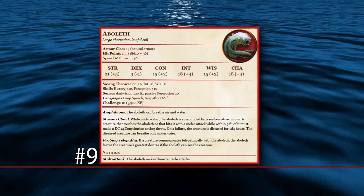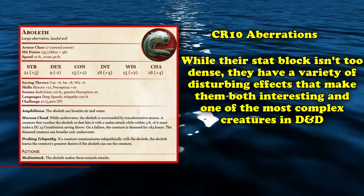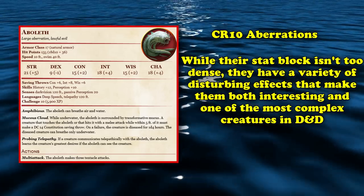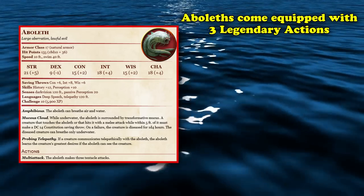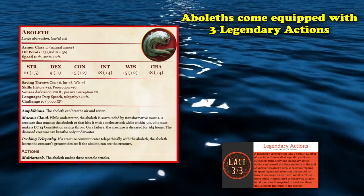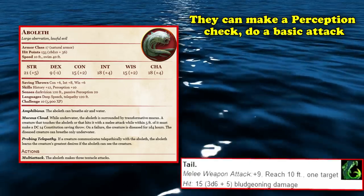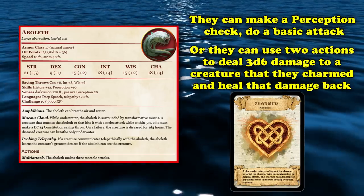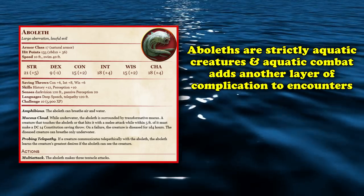Next up at number 9, we have Aboleths. Aboleths are CR10 aberrations with a variety of disturbing effects that make them one of the most interesting and complex creatures to run. Like the previous entry, they come equipped with legendary actions. In the case of Aboleths, they have three legendary actions: making perception checks, doing their basic tail attack, or spending two actions to deal 3d6 damage to a charmed creature and heal that damage back on themselves.